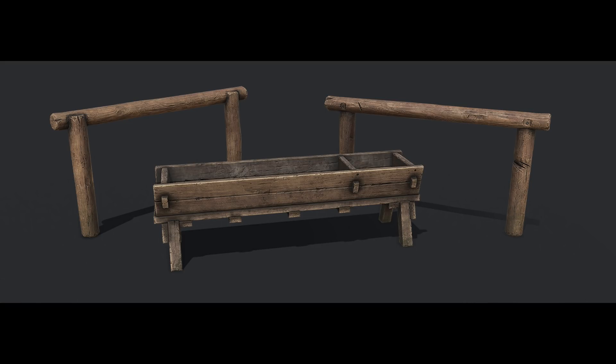Lastly, we've got some achievements. There are seven new secret achievements — they're not going to be so secret after you watch this video. There's Glutton: fill your food bar. Seal Breaker: fill your hydration bar. Save the Planet: recycle five empty cans — that's an empty bean can or tuna can in the recycler, five of those.